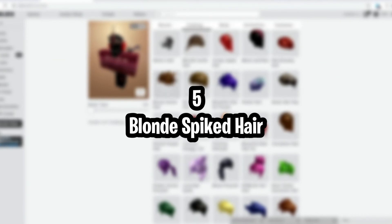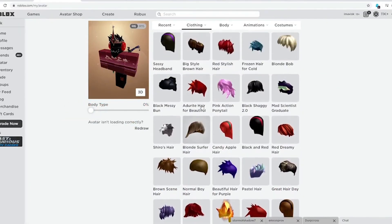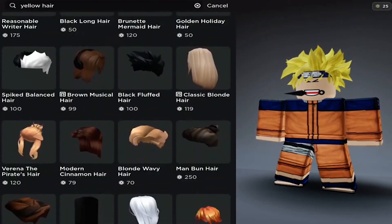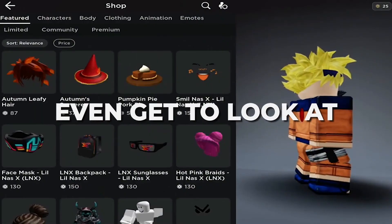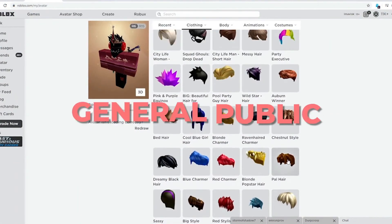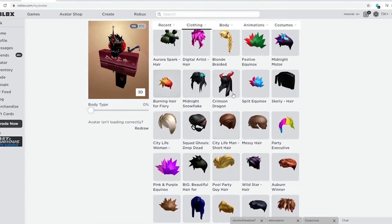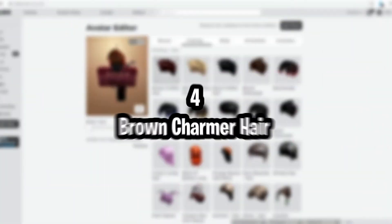Number 5: Blonde Spiked Hair. The blonde spiked hair has gotten a considerable amount of reaction since its release, due to the fact that it's a retexture of John's hair. Many also associate this hair accessory with new players, which can make them a target during a game. Others refer to it as french fry hair due to its uncanny likeness to the food, which has inspired some amusing memes. There is no shame in using it, and some players favor it because of the attention it brings them.